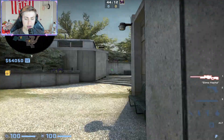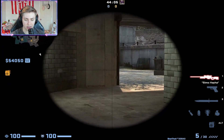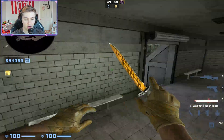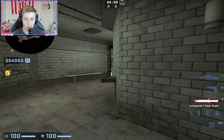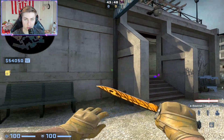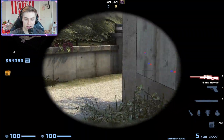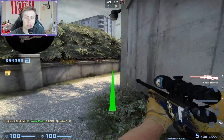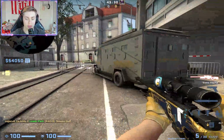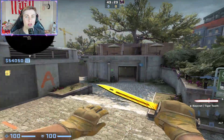What is a bad AWPer going to do after a kill? He might re-peek and die, peek out and die, or re-peek into another AWPer holding him. What we want to do is: get a kill, fall back, and choose a new line. Now we're saying you can't cross this new line — if you do, you get punished. Maybe we fall back and hold this angle, and now this is our new line. We use utility to help establish new lines and get back to safety.